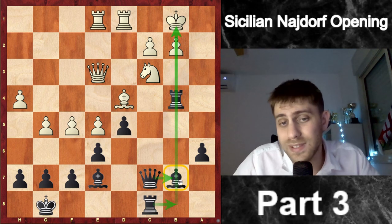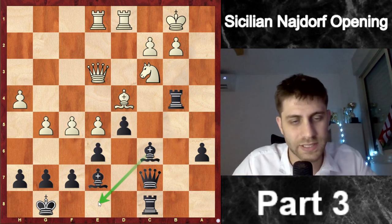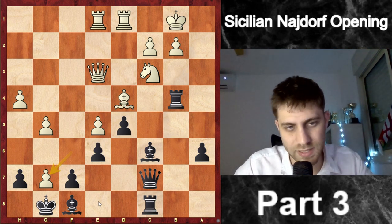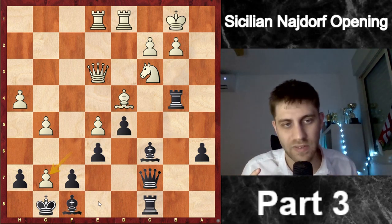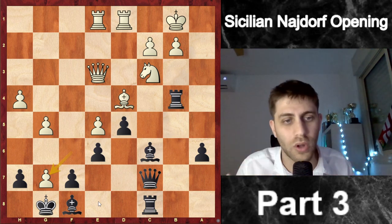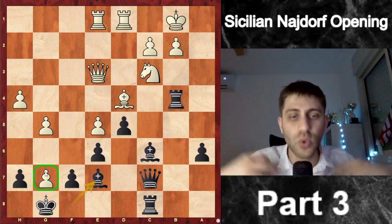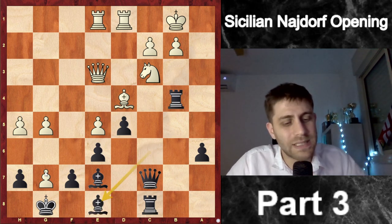I felt the bishop on b7 was annoying me — maybe I'd put Rb8 or Qb7, so I moved the bishop to c8 and then bring it to e8 to cover everything. He played f6, Bf8, and now fxg7. Think about what move you prefer for black here — three, two, one — it's Be7. We don't want to take the g7 pawn because we'd allow him to open the h-file again with h5 g6. We must avoid taking on g7 because it opens our king. In this position after Be7, the pawn on g7 is good for us — it defends us from his attack.